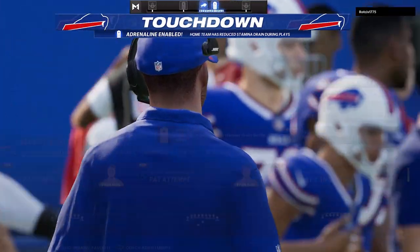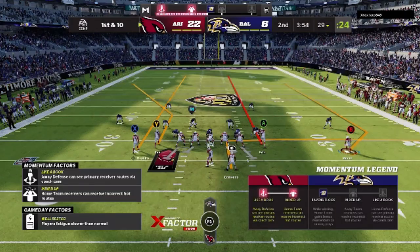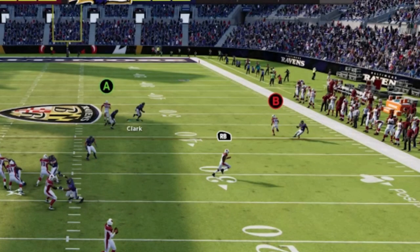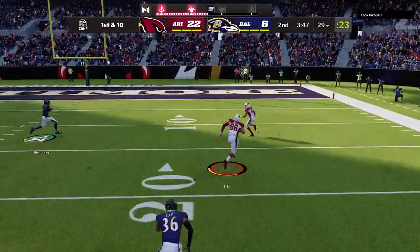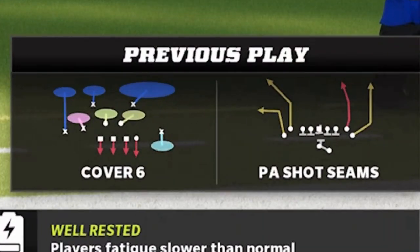The Y route isn't the only route that beats cover two though. My opponent was in a cover two container. The B route and the A route will both beat cover two. My opponent is trying to user the cover two safety — both the A route and the B route are going to be open, and he has to choose one. It's a one-play touchdown either way. I see him breaking to the B route so I throw it there — very easy one-play touchdown. It's technically cover six, but half of cover six is cover two, and I attack that cover two side.